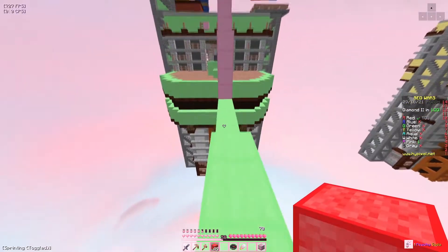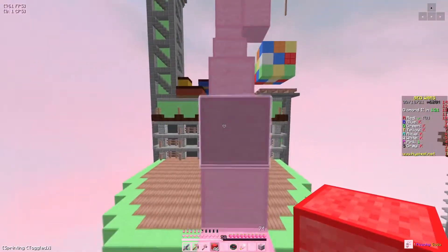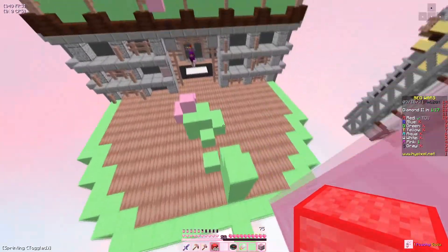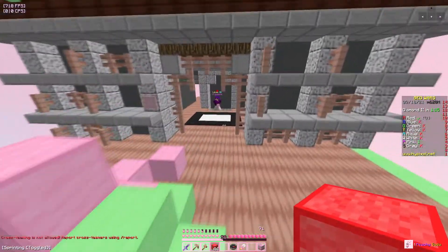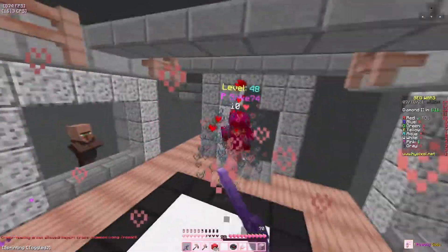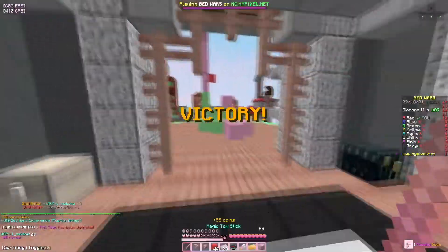All the wool blocks look super, super light, and then some of the other blocks look really, really dark, so it kind of trips me up a little bit. There's like a huge contrast.